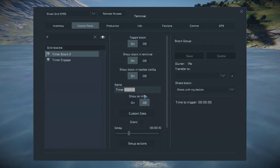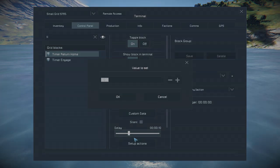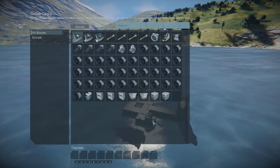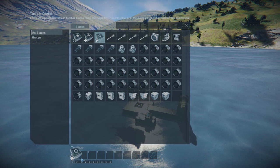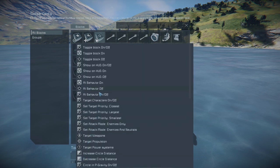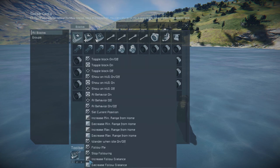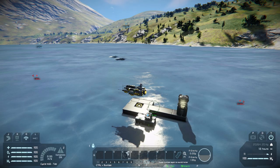Rename the second timer to 'Timer Return Home' and cross off silent. The delay on this timer will determine how long the drone will be in combat before returning home — for this tutorial we're gonna set it to 45 seconds. In the setup actions, first drag the AI offensive block down and set it to AI behavior off. Then drag the AI basic block down and set it to AI behavior on. That's it for the timers.